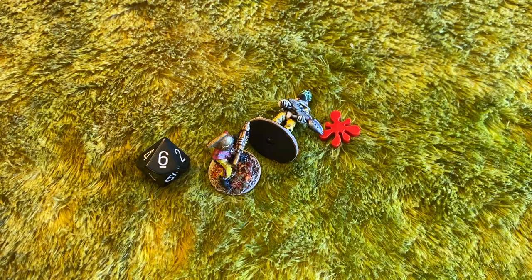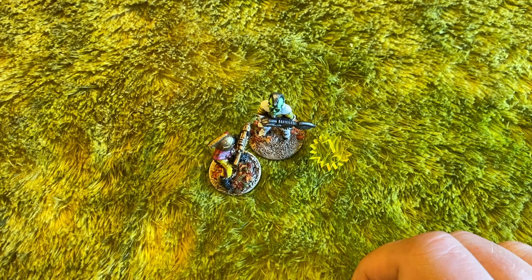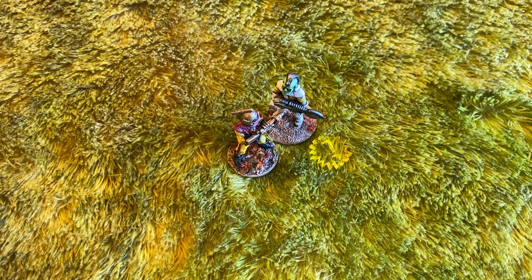A six on the wound chart would be a wound — the retro variant is knocked down and gets a wound marker. Let's say he only caused a shock instead. The faceless minion now has the option of pushing the retro variant back, switching places with him, or just keeping him where he is.